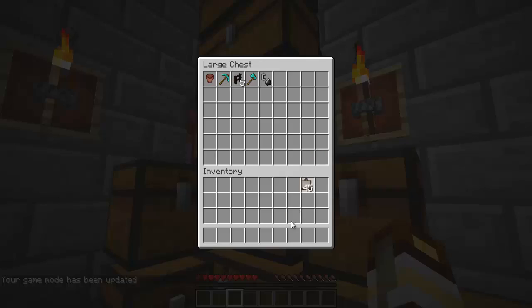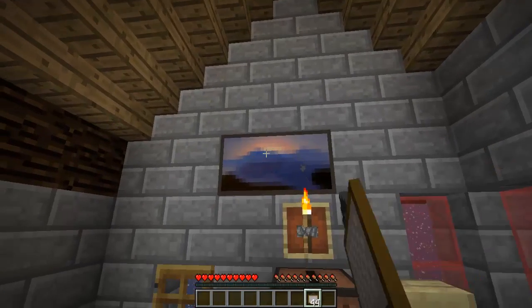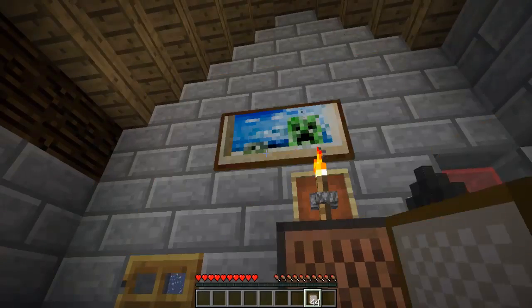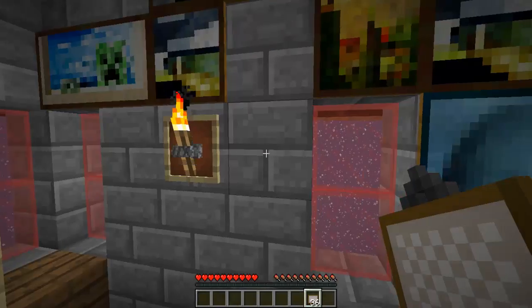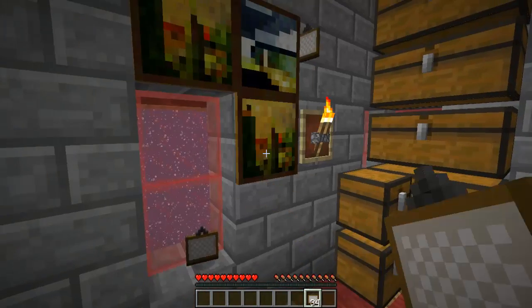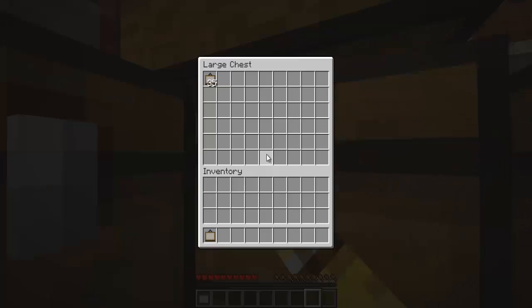What else do we have? We have paintings. That's good. Let's have some nice Christmas painting things. Great. Random paintings on the walls. Nope. Perfect. Done.